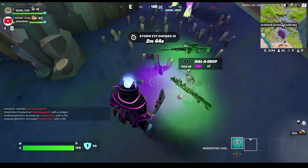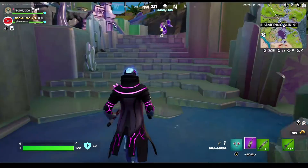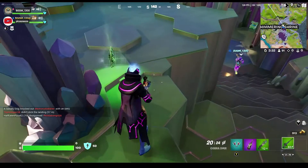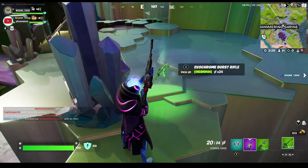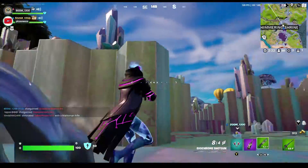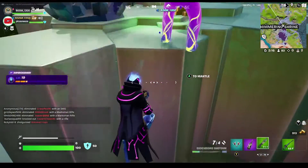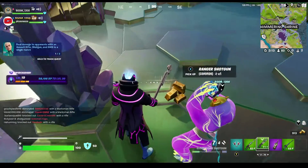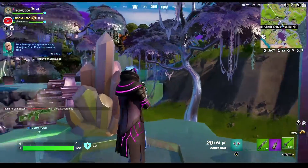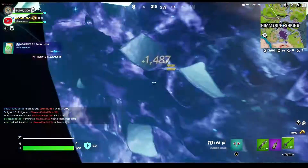Dude, you can't use that Dial-a-Drop. Why? Because that spawns — well, you can use it, but you can't use the one that just spawns a normal supply crate. Oh, but you can use the heal one and the vehicle one. Technically cheating if I just find a gun sitting here. Oh yes, you can't use that gun. The only thing you can pick up is consumables. I know this because I did my research.